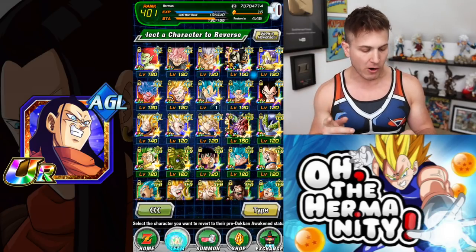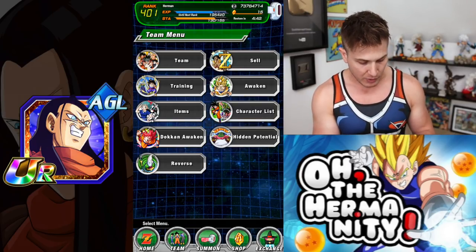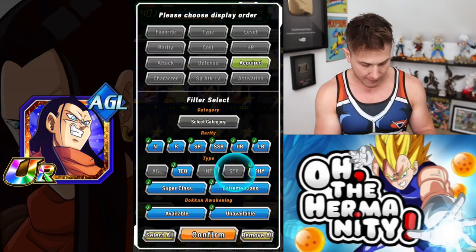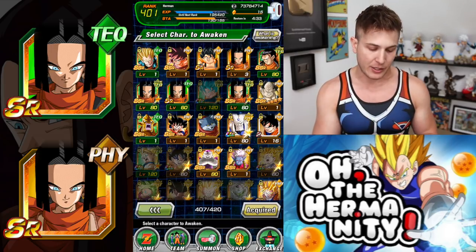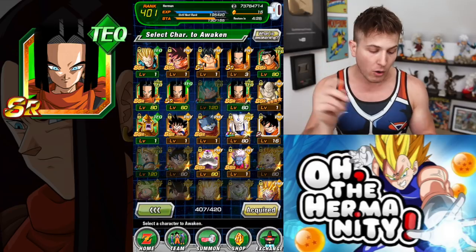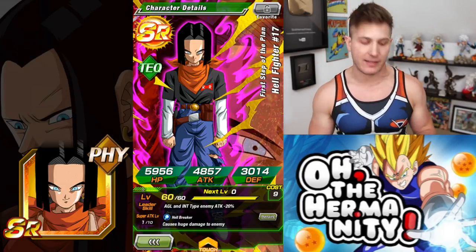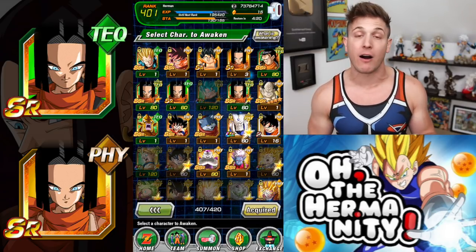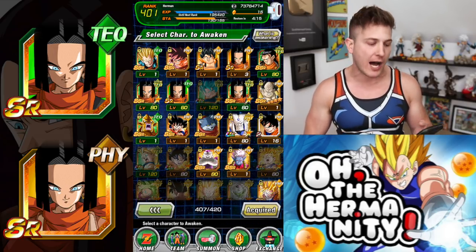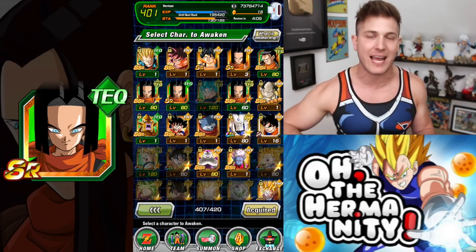In his original form there are two units you can use to boost his super attack without using elder kais. Go to Awaken, click on Type Acquired, AGL and PHY. These are the two units: you can either use the physical version, Blackened Heart Android 17, or you can use First Step of the Plan, Hellfighter 17. They're both SR units which means they're pretty easy to get. I usually get a lot of the PHY ones — that's just how my luck rolls in this game — so I'm going to show you how to do it with the PHY version.